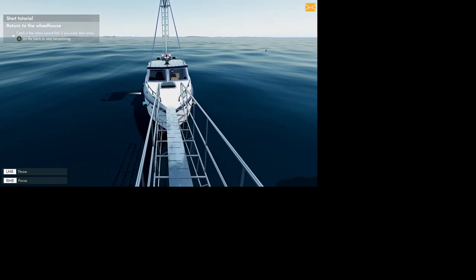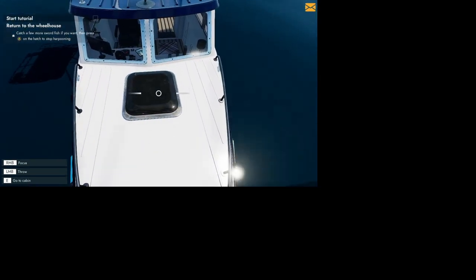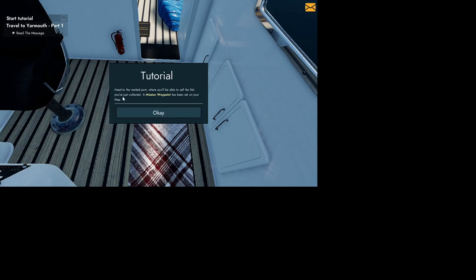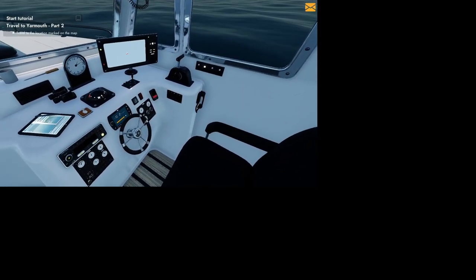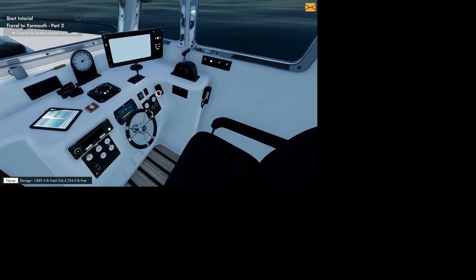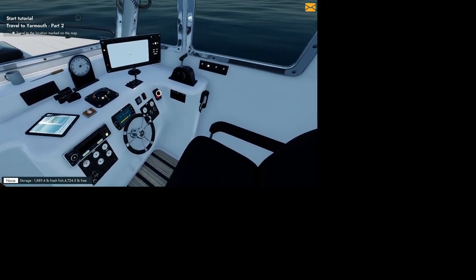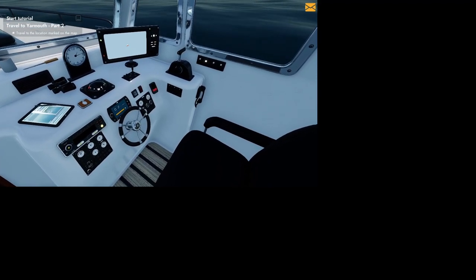I'll come down and check this out. Hit E to go into the cab. The tutorial says it's complete and I need to go to the math, but we still have 4,724 pounds free in the boat. Let's fill it up — I'll bring you back when the boat's full.